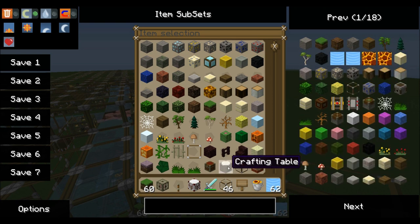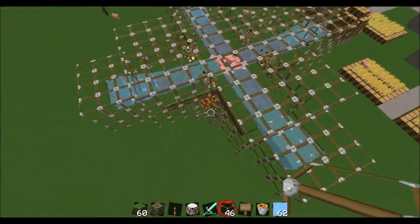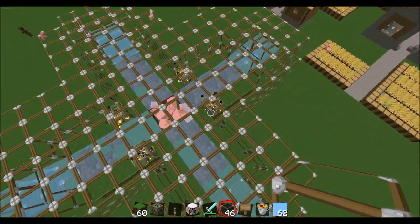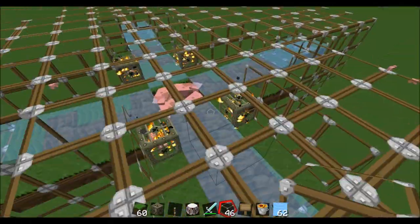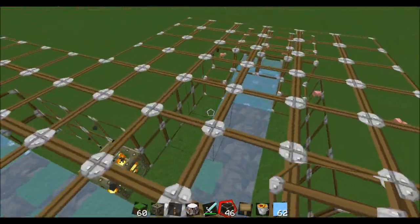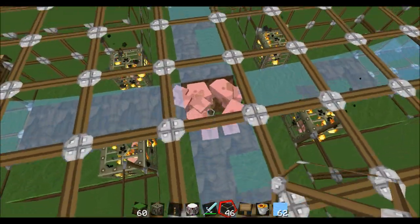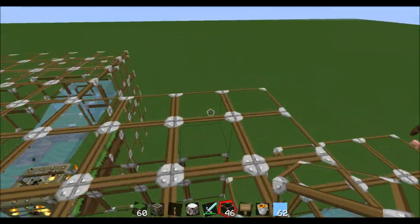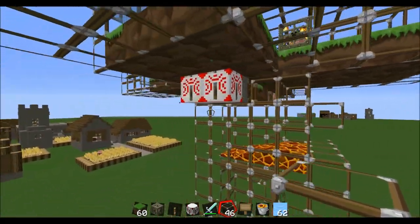Basically what you have is four mob spawners, and you have three — four rather — water sources all flowing into the pit thing, and you can see all the pigs are there.